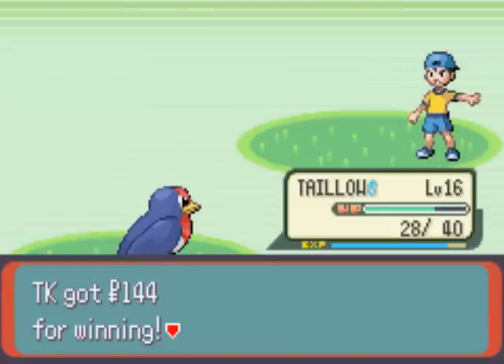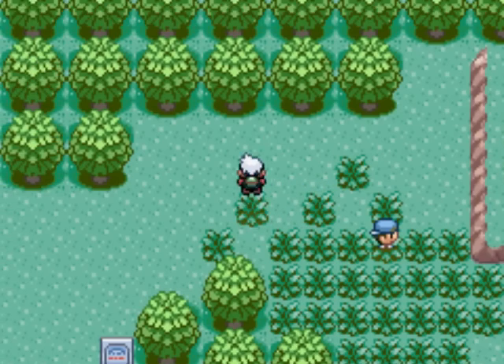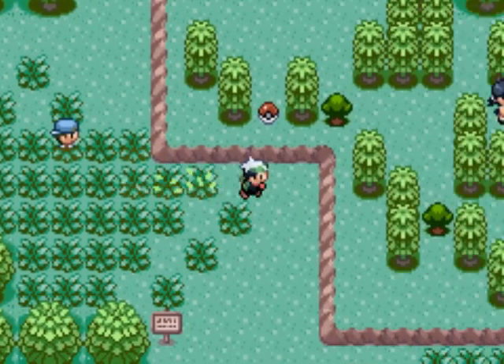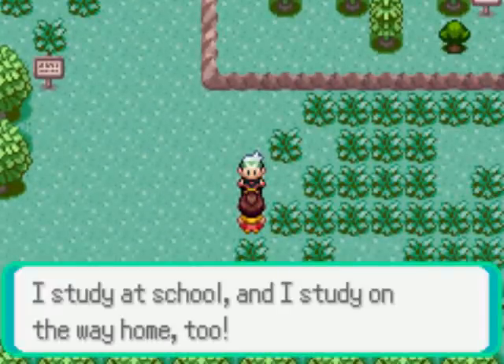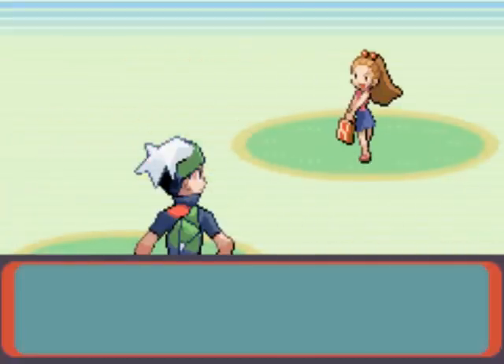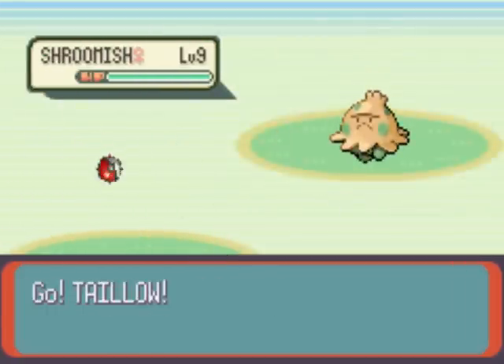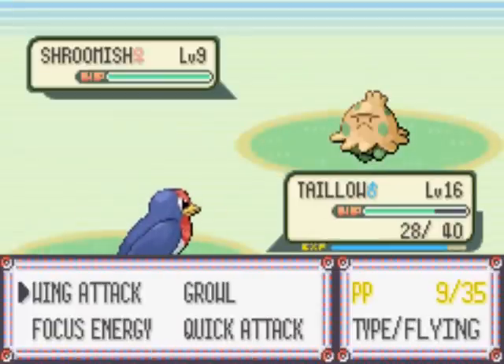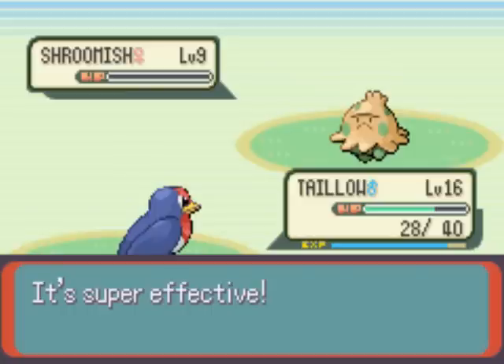Ouch, a scrape — I have to put on a bandage. Checking for hidden items around the area — nope, nope, nope, nothing. Let's fight this female trainer. 'I study at school, and I study on the way home too.' Schoolkid Karen would like to battle, and she has Shroomish. Let's Wing Attack this thing — super effective! No doubt the Wing Attack would one-shot it. Level 17! Taylo's getting more experience. Schoolkid Karen defeated.